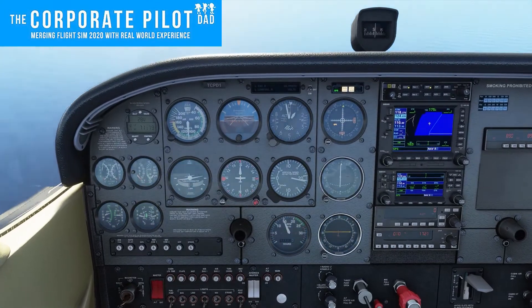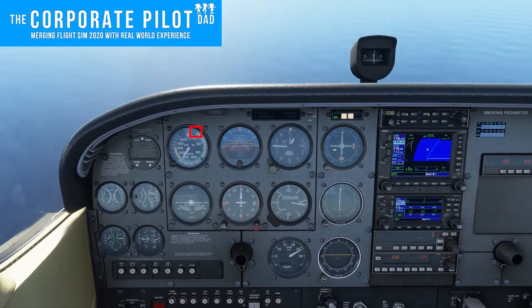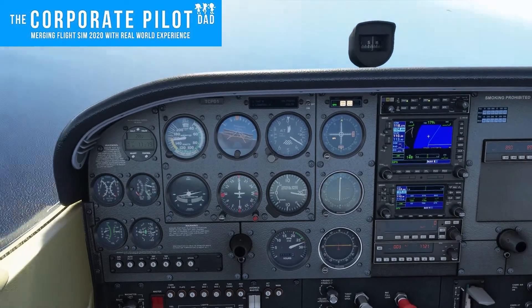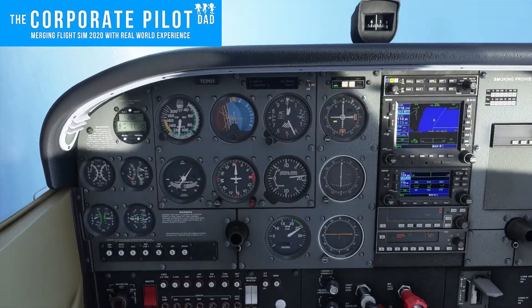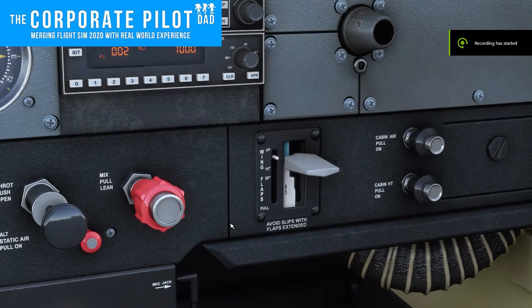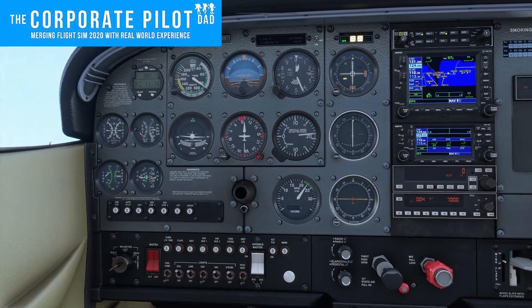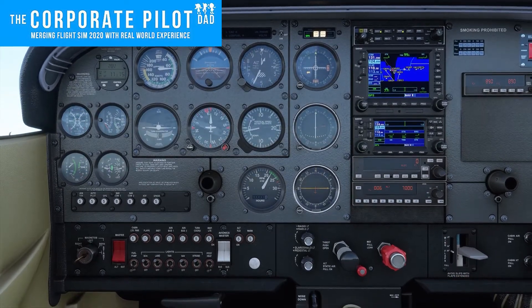VSO is stall speed in the landing configuration — full flaps, gear down. That's the lower limit of the white arc. VS is the stall speed in the clean configuration — flaps up, gear up — and that's the lower limit of the green arc. VNO is the top of the green arc; you can only go above that speed into the yellow in smooth air. VFE, or flap extension speed: in the Cessna 172, you can put in 10 degrees of flap up to 110 knots. If you want to add more flaps, you have to be in the white arc, which starts at 85 knots.